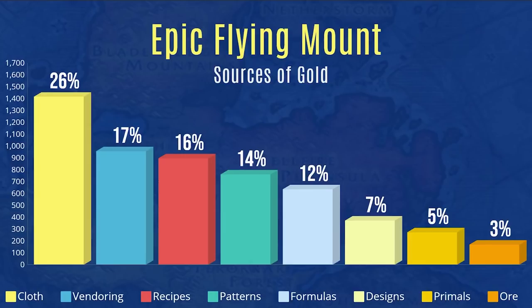Surprisingly, vendoring items contributed nearly a thousand gold to my 5,000 gold total — things like soulbound gear from quests, items I replaced from classic vanilla WoW, and epics that simply weren't as good anymore, plus vendor trash. There's a nice add-on called Pawn that can help you decide which quest reward to choose if none of them are an upgrade, by showing which will sell for the most. It also tells you which gear is an upgrade for you.